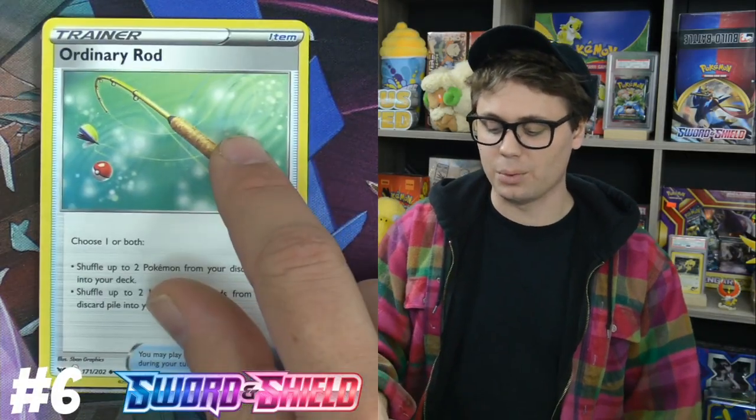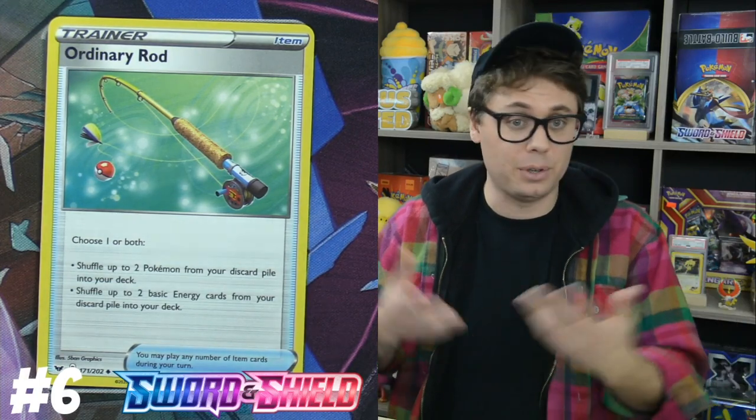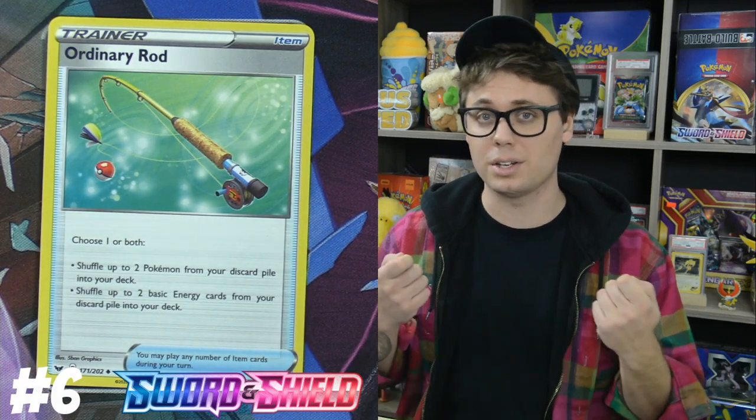Number six is Ordinary Rod — which is ironic because there's nothing ordinary about this card. You get to choose one or both of the following: shuffle up to two Pokémon from your discard pile into your deck, or shuffle up to two Basic Energy from your discard pile into your deck. The power of this card is in the selection — you can pick just one Basic Energy or just one Pokémon, without diluting the deck with cards you don't want to draw into. Unlike Super Rod, where all copies in the discard go back. Ordinary Rod is a very powerful recovery card, especially with all the new discard draw effects in standard format like Data Change and Professor's Research. This card is going to see a ton of play for years to come.